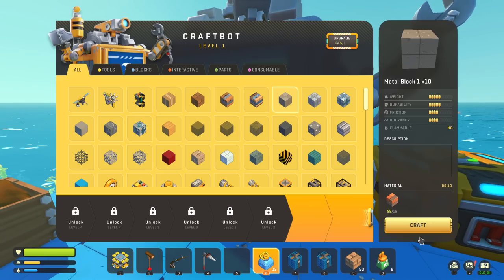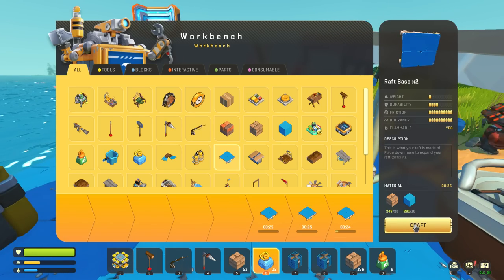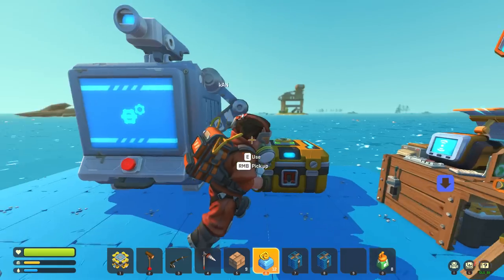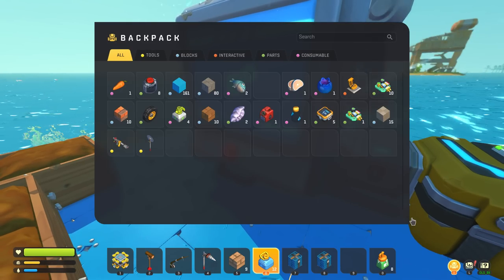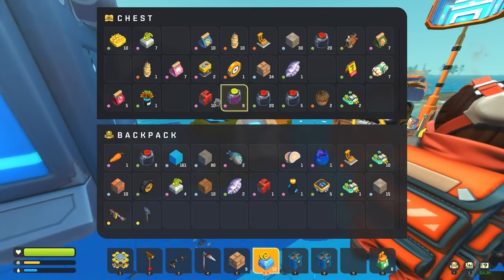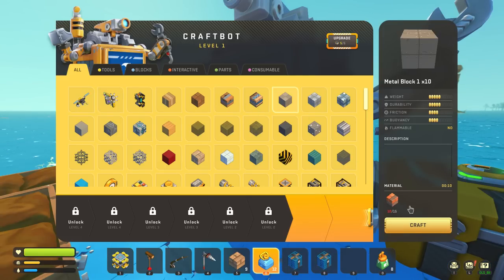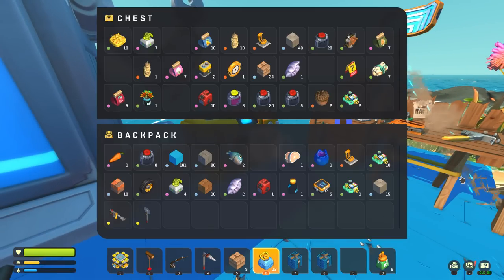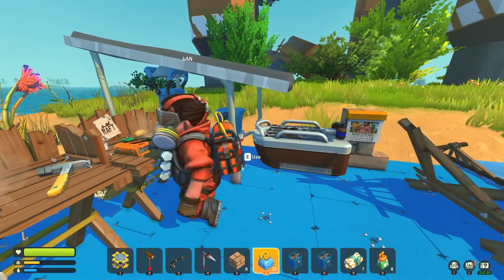We need wood for that — scrap wood. We got lots of scrap wood now. We're going to need some plastic. I got a bunch of plastic on me, buddy. I got a bunch of stuff crafting. We need some sails, bro. I don't want to have to hammer all the way to the next island to loot. I got fresh water. Fresh water is good. I have another fresh water here — you want to grow some stuff?